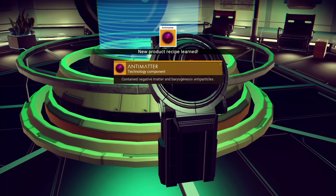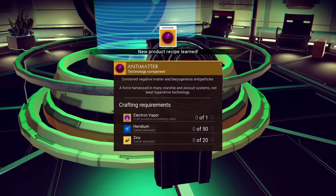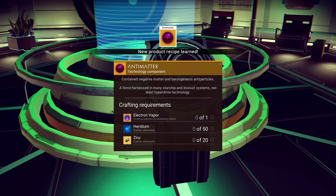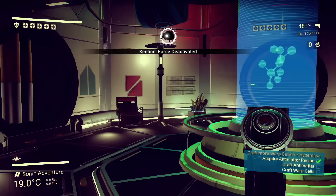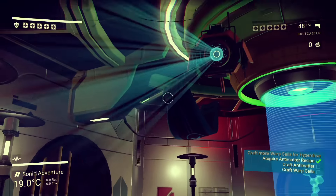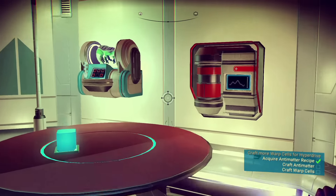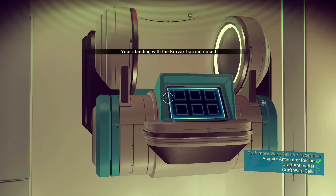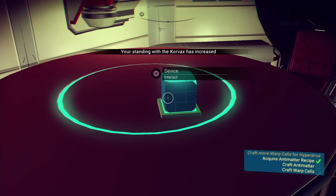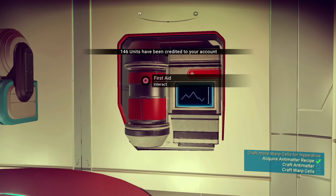There it is — how to contain antimatter: one electron vapor, heridium, and zinc. They got deactivated! Holy shit, they almost got me. I need to craft antimatter and then craft warp cells.